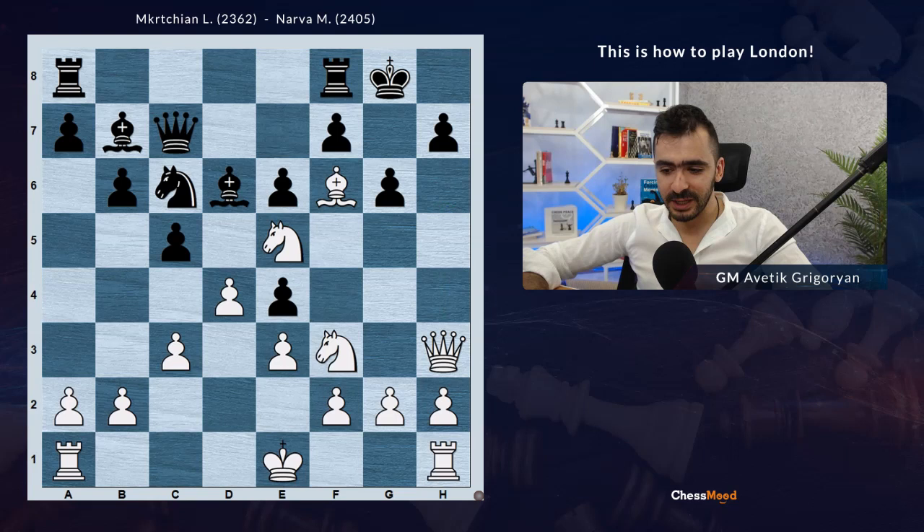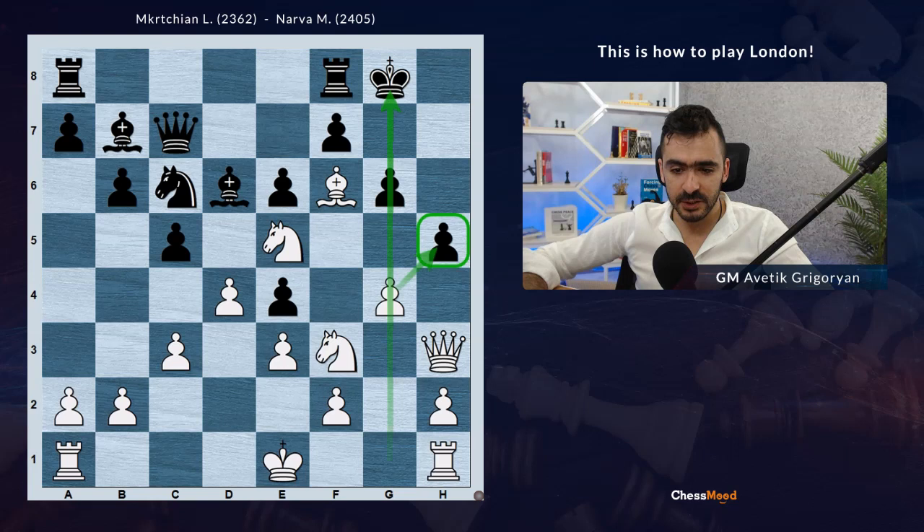Black played h5, not allowing Qh6. And now, when it looks like we should play knight g5, White doesn't care about knights - they are going all in to mate the king on g8. And g4 was played, opening the g-file. Because Black can never take hxg4, right? If there is no h-pawn, there will be Qh8 mate.